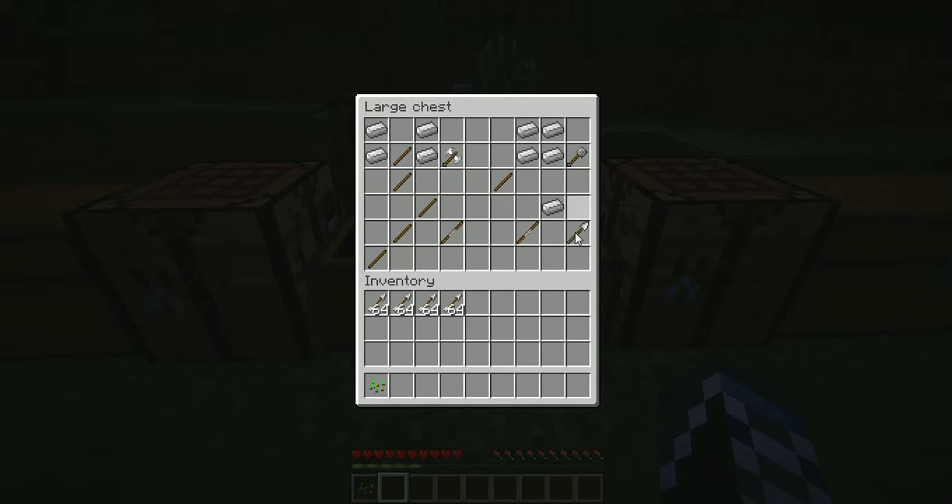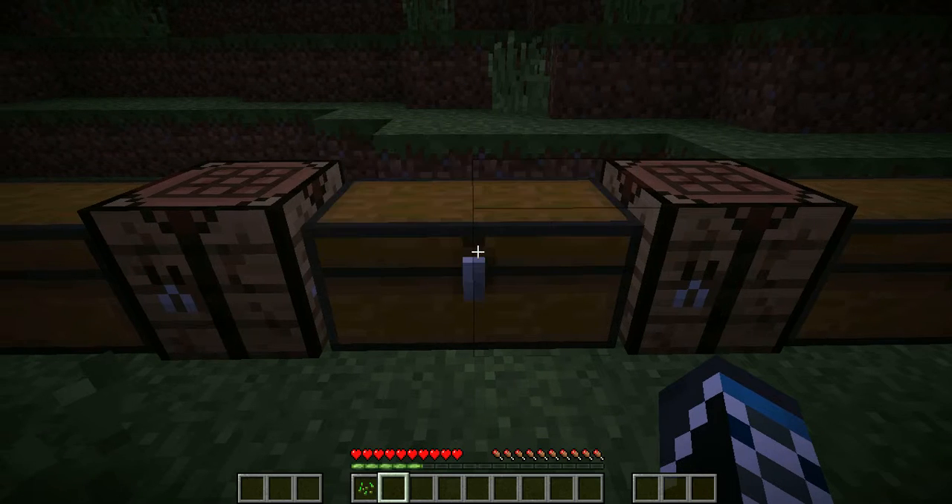For the quarterstaff it's basically three sticks in a diagonal line. For the spear you use the quarterstaff plus gold, iron, or cobblestone — that goes for all of these weapons as well. Like the iron war axe, you can use gold, wood, cobblestone, or diamond. You don't even have to use iron; you can use diamonds and whatnot.